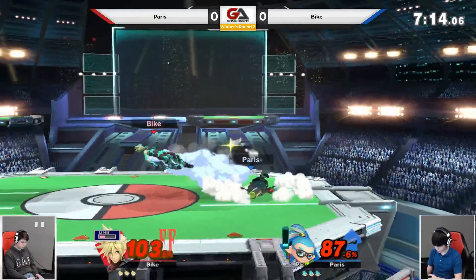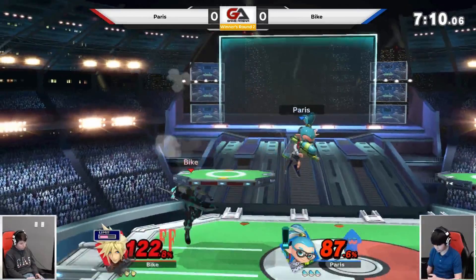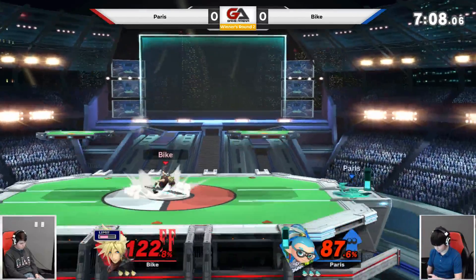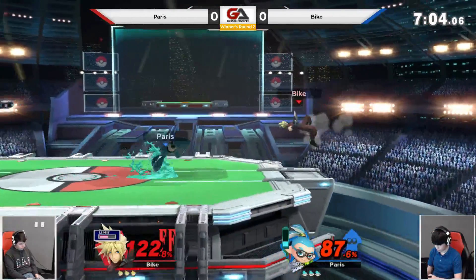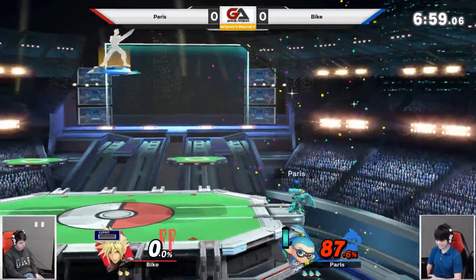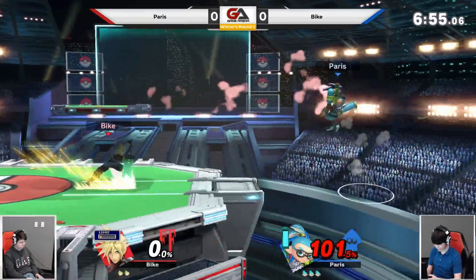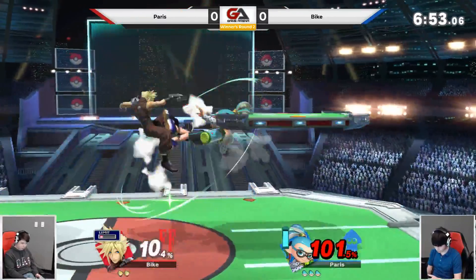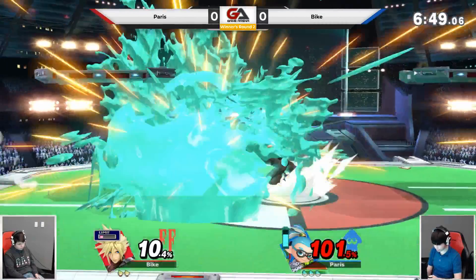Down air — Paris was ready, trying to land with that down air; not gonna work. Bike is at a high percent here. Shooting the Splat Bomb because there's not much else you're going to be able to do against that. The unfortunate SD — did he try to recover? He might have air dodged, but air dodges, myself included, have been missing people a lot.